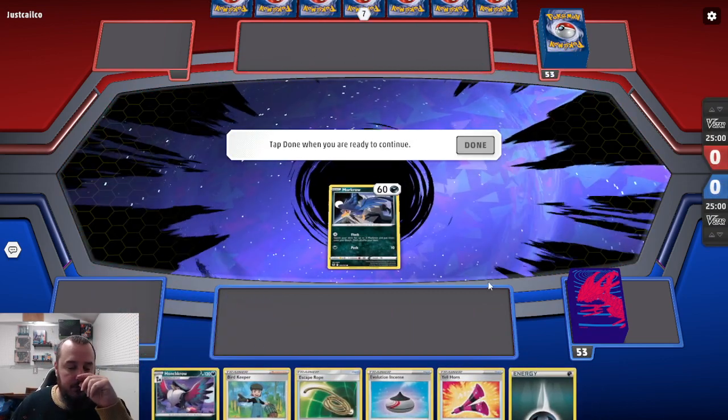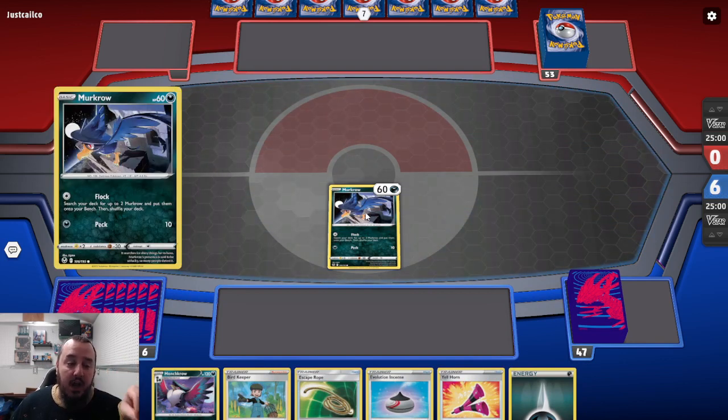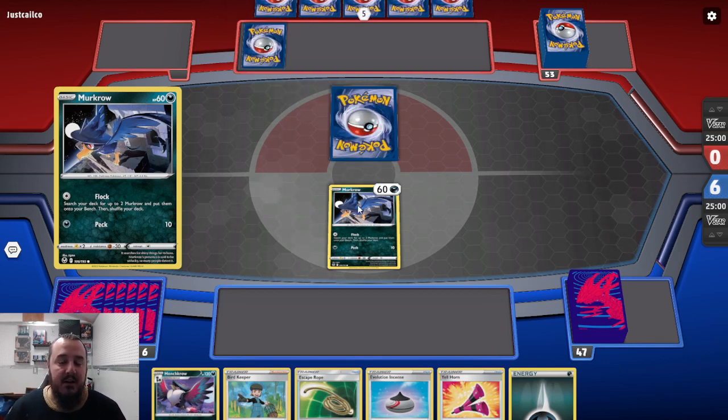So we start off with a Murkrow. We are going first, which is actually a little sad because we won't be able to take advantage of the Flock attack most likely. We need other basics on the field, so we might have to give up our first attack in order to do Flock to get more Murkrow on the field. I don't love that position, but it might be the only saving grace for this deck currently. Because if we evolve into Haunch Crow too early and we don't have anything on the bench, we're going to attack and then just instantly get knocked out and lose.